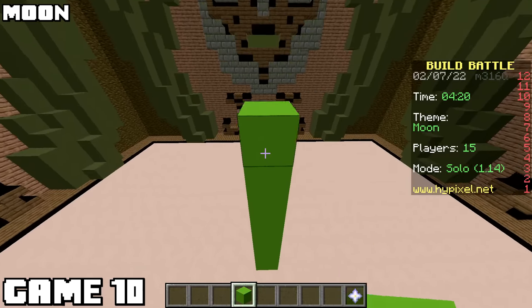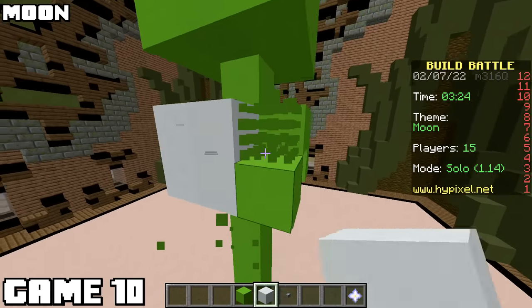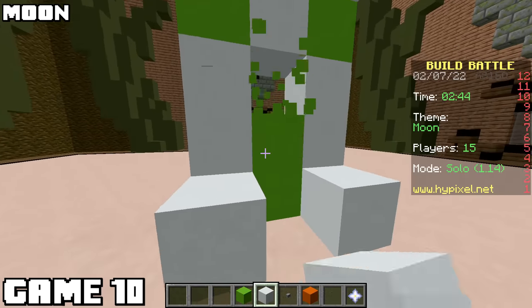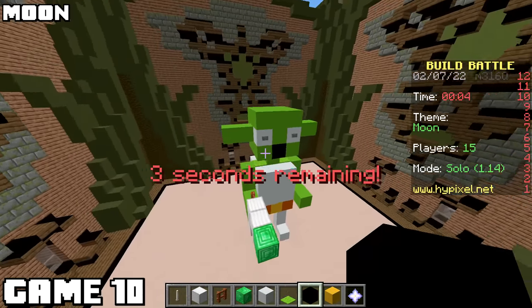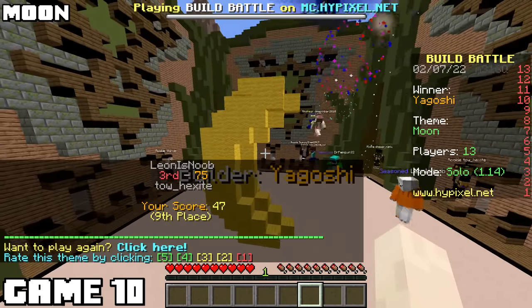The theme for game ten was moon, and I'm going to try to make a moon man. It's pretty much the same style as the slime guy, but the other contestants don't know I just built that. It's coming along well. Personally, I think I did a wonderful job. Even if I don't win, I'm proud. This one - it looks like a banana. I was upset.